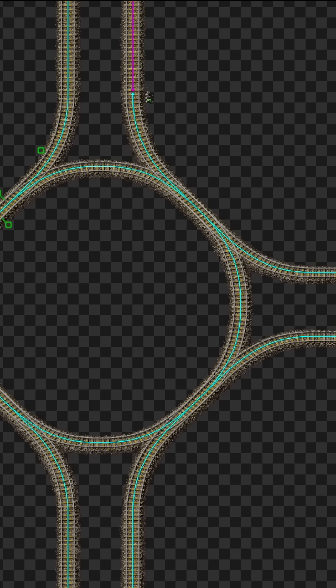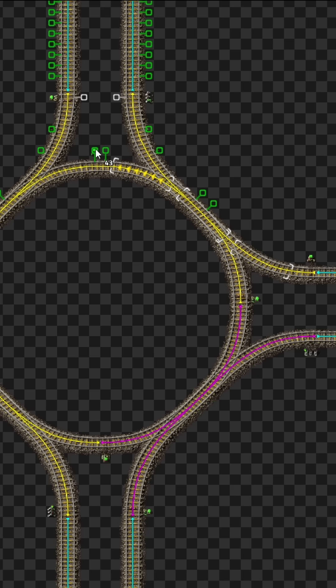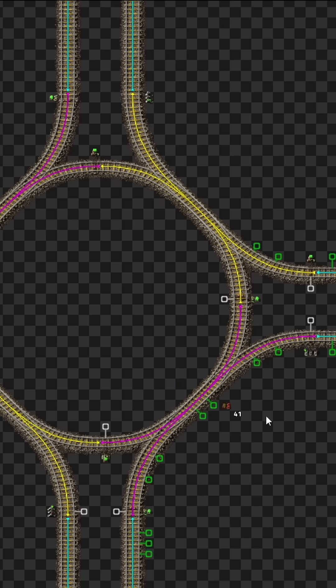The easiest way to remember how they work — for example in a roundabout — is to place the regular signal on all exits, the chain signal on all the entries, then split all the other sections with a chain signal so multiple trains can use it at once. We'll see you next time.